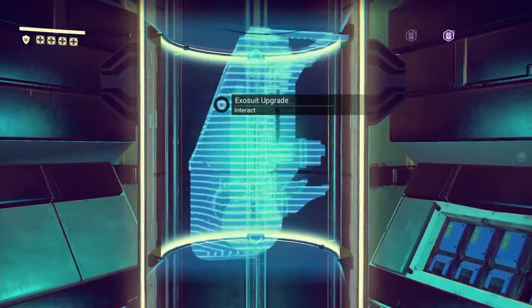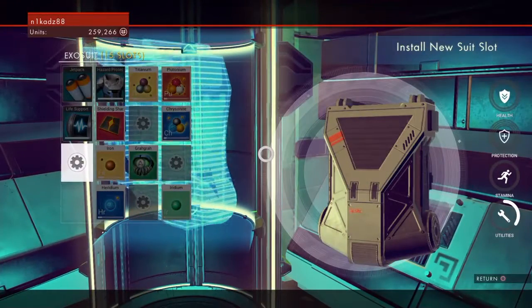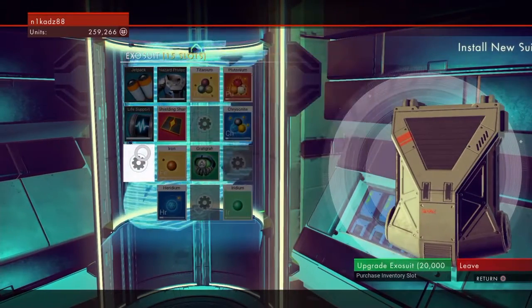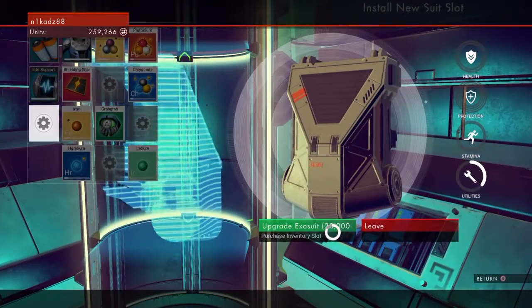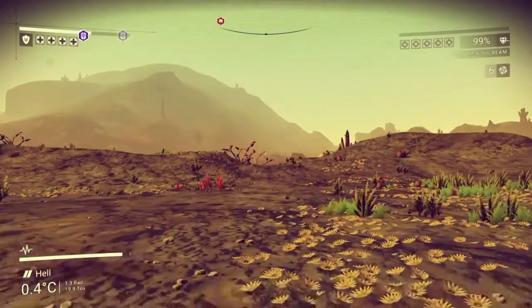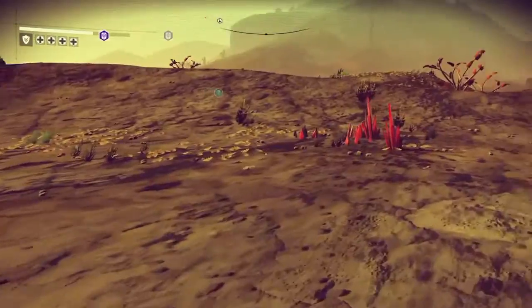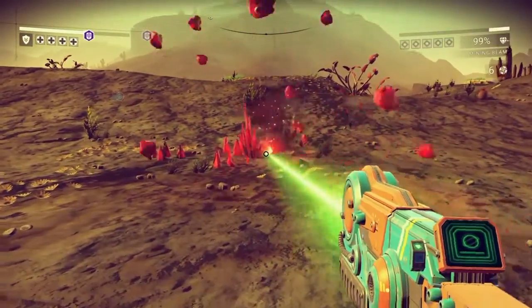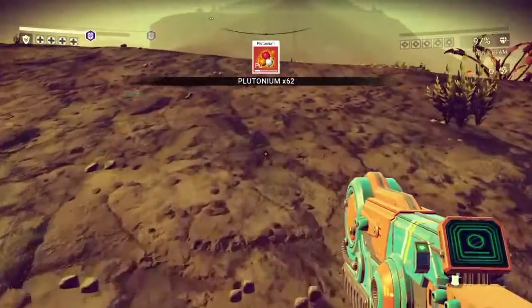When you jump in it will say exosuit upgrade. The first one is free, and after that they start costing more and more each time. As you can see, I started off with 14 slots — this gives me an extra one and it costs 20,000 units, which isn't too bad. You can search around the same planet for as many as you can find and keep doing it to get your exosuit quite big, so you've got loads of stuff in it.